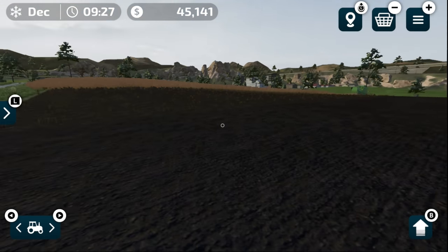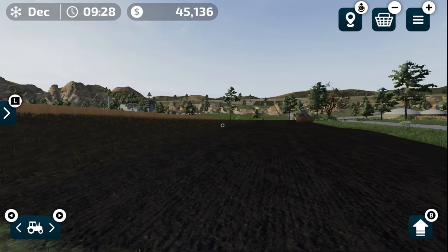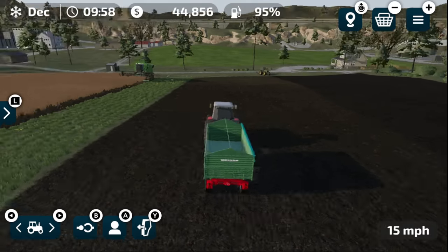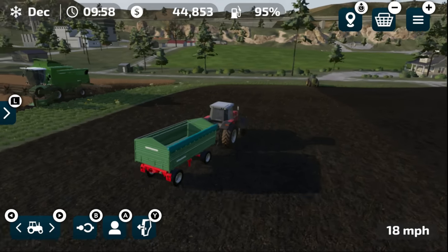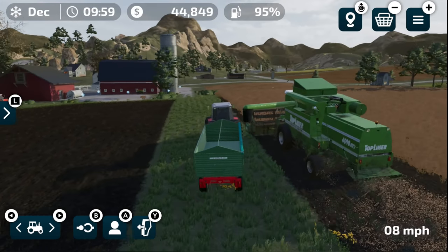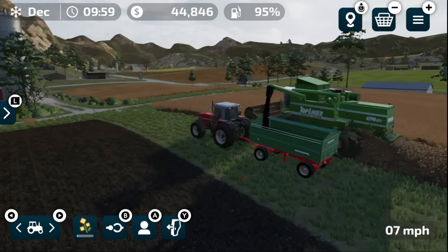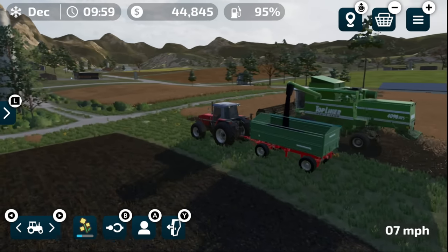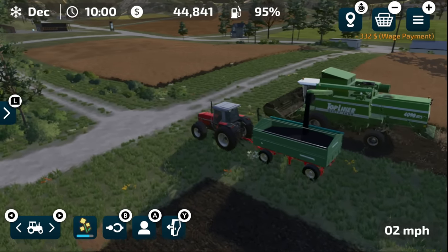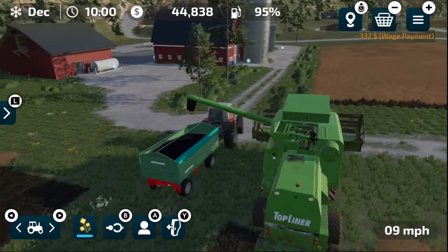The planting takes a little while with these tiny planters. First field's done — planting is catching up, cultivating is happening, everything looks good. The harvester has moved on to the second field. We'll pull up and unload the combine — easy does it — and take that canola to the silo. That should be enough for the harvester to reach the end of the field. Worked out perfectly.